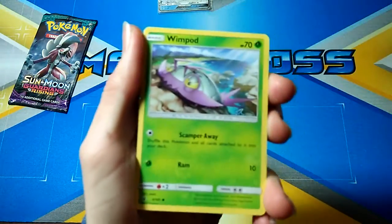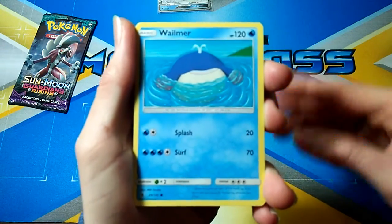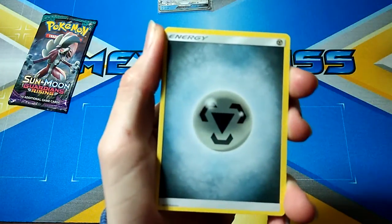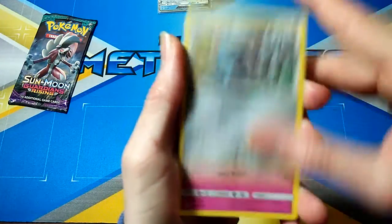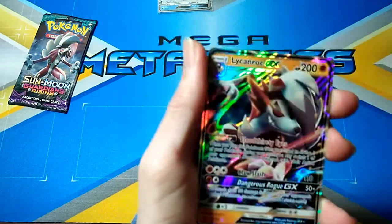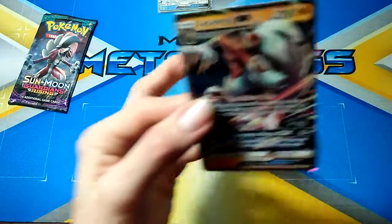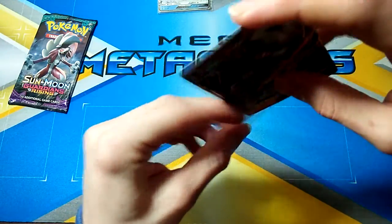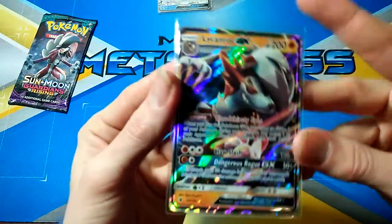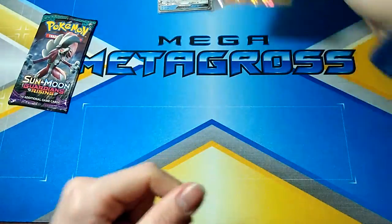Next pack, we've got a Jangmo-o, Wimpod, Machop, Wailmer, Stuffle, Steel Energy again, Matang, Whimsicott, Hakamo-o, Talonflame, and a Lycanroc GX. Two GXs out of six packs — wow! Well, we don't know about the last pack yet. Lycanroc GX reminds me of Zoroark from Black and White. What do you guys think? Let me know in the comments below.